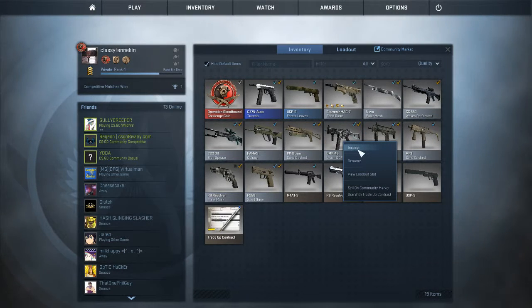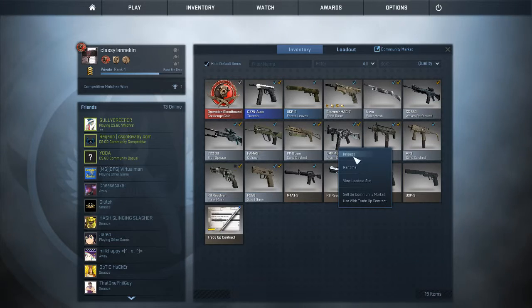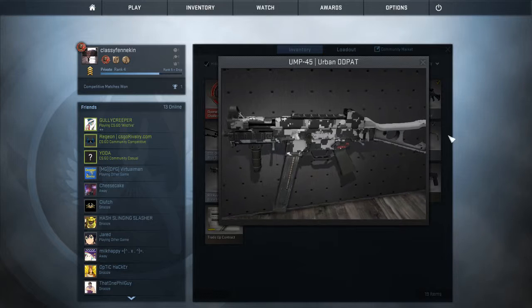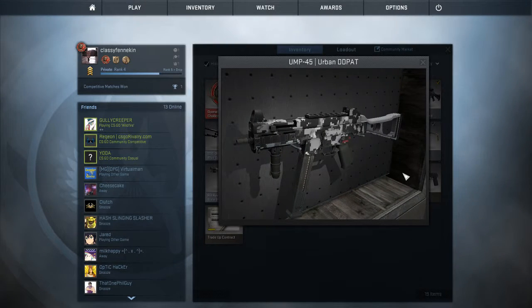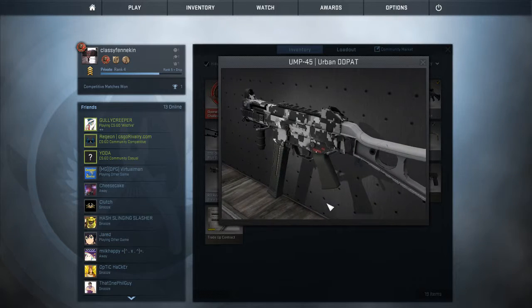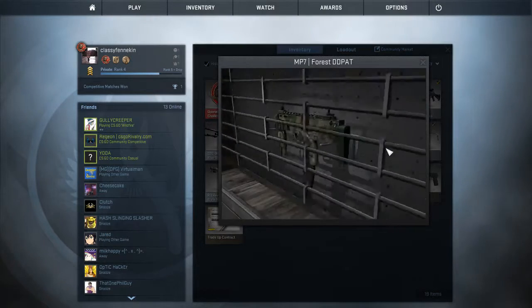And here's my UMP-45 — this is my other DD Pat skin. They're living right next to each other. I have one forest and one urban. This is the urban UMP-45 DD Pat. I still have this one because the main body of the gun is in pretty good condition — it's just in a few spots where it's not good and a bit scratched up there.